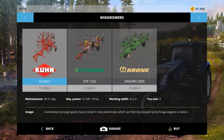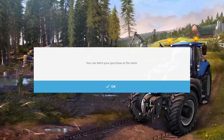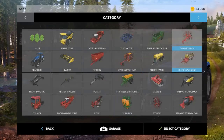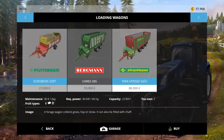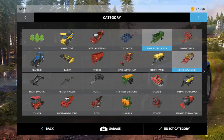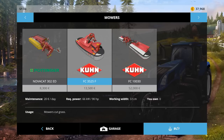We're going to buy some stuff. We need a wind rower so we're gonna buy this guy, and we need this loading wagon so we're gonna buy this one. Trying to think if there's anything else I have to buy right now - oh yeah, we need a mower also, so I was gonna buy this guy.